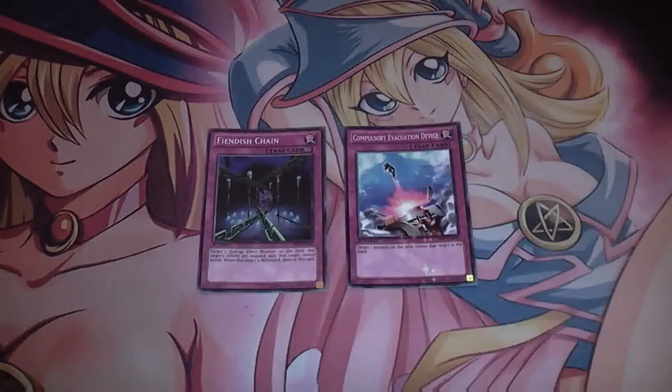Fiendish Chain is a continuous trap card with the effect of targeting one face-up effect monster on the field. That target's effects are negated, and that target cannot attack. When this card is destroyed, or that target is destroyed, destroy this card. Compulsory Evacuation Device targets one monster on the field and returns that target to the hand.